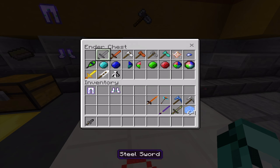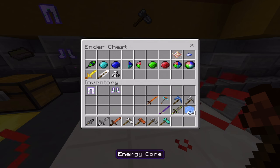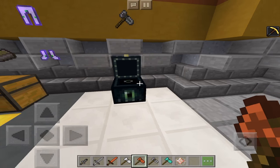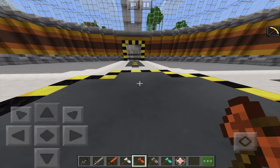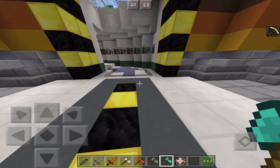Let's start reviewing multi-craft. We have the soul dagger, the steel sword, the bronze sword, the iron multi-tool, the bronze multi-tool, the steel multi-tool, and the energy cord. The water shard doesn't appear to do anything, so those are the items we'll review.